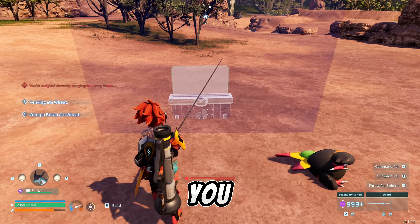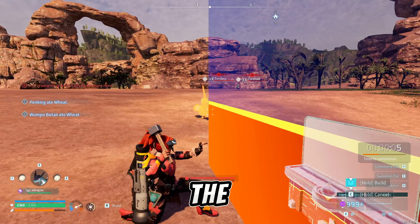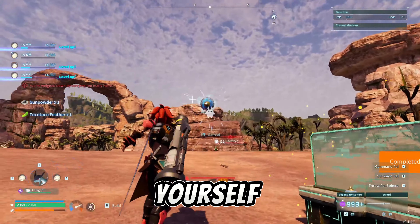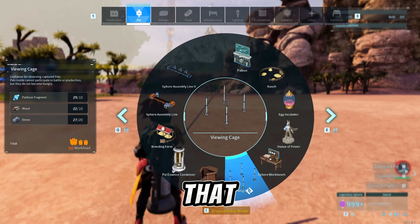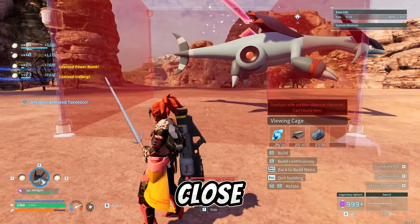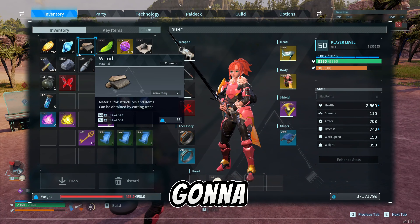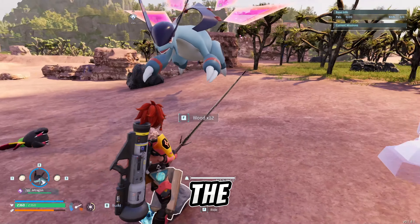Starting off with the first glitch, what you guys want to do is head over to the Anubis boss location, which is in the desert. If you don't know where it is you can search it up. What you want to do is place a pal box near that area, and also place a viewing cage as close as you can to the Anubis statue. The closer it is, the easier it's going to be, because that is where the Anubis boss is going to spawn.